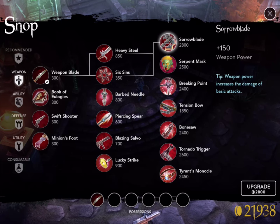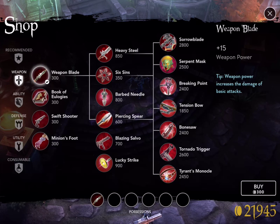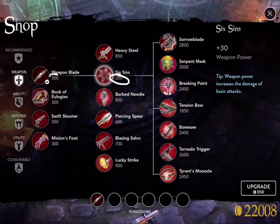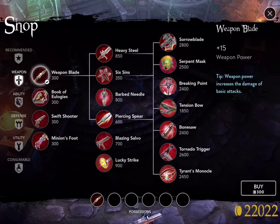Without a doubt, the best way to upgrade towards Sorrow Blade is to buy the tier 1 items — and you want to buy both tier 1 items. Think about it: Weapon Blade gives you 15 weapon power. If I want to upgrade to tier 2, let's say Six Sins, it gives me 30 — just like having two Weapon Blades — but it costs 350 versus 300. So when you're first starting out, it's best to buy two of the tier 1 items before you upgrade. It's the most bang for your gold.